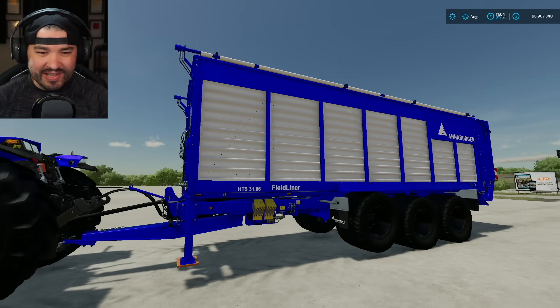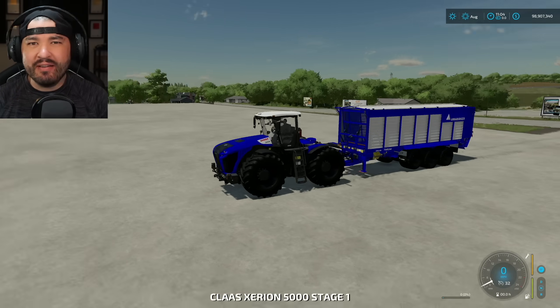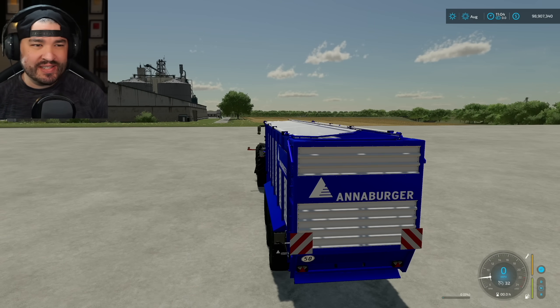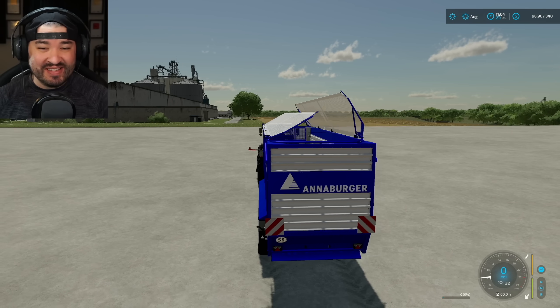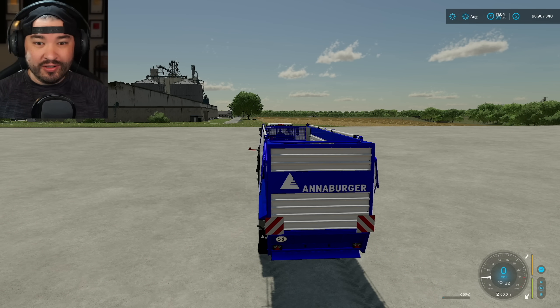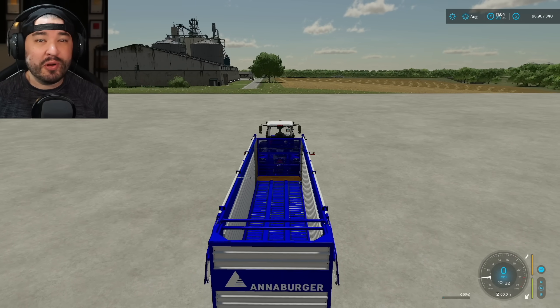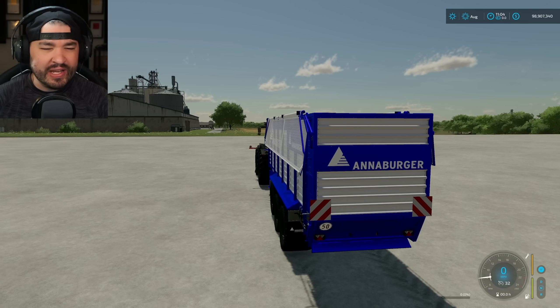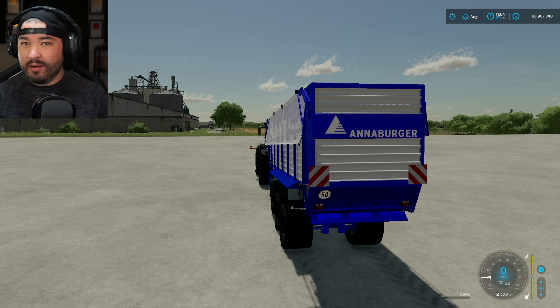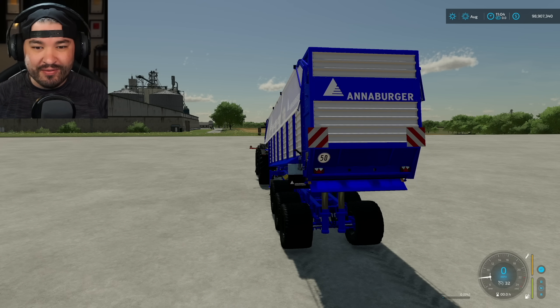It's a really neat little setup but it doesn't have as much as I was hoping for. At this point everybody wants unrealistic capacity options — unfortunately this doesn't have that, it's still going to be 55,000 liters. However it does hold all the solid crops so you can put pretty much everything except liquids in here. You can open and close the cover, and you can raise the body up, which raises the rear of the trailer.